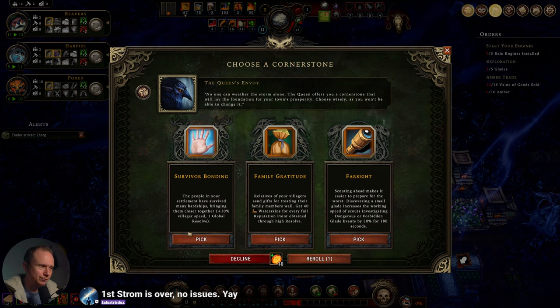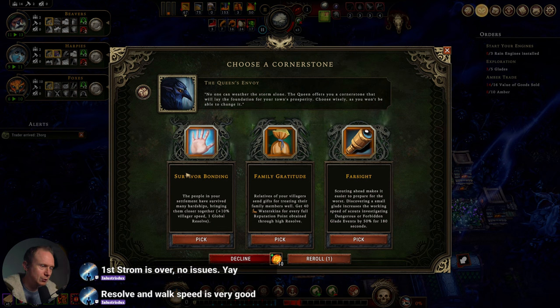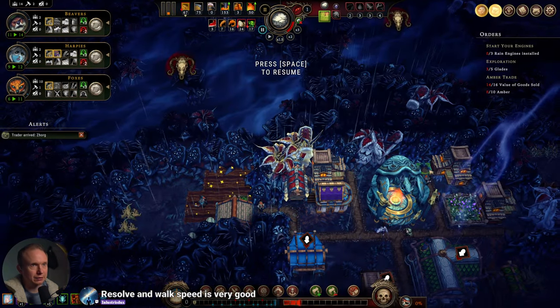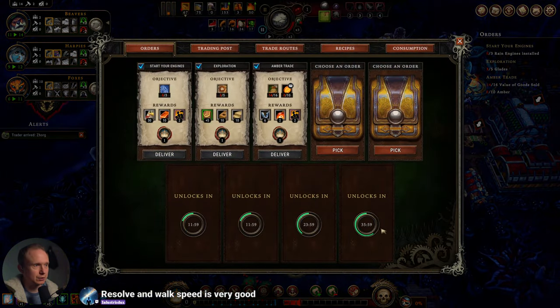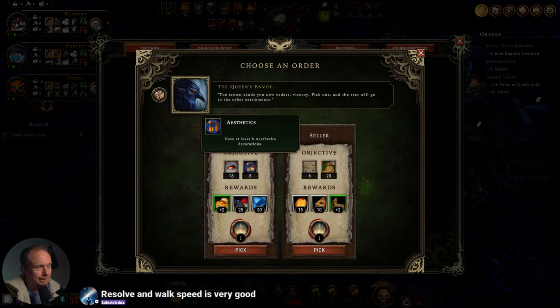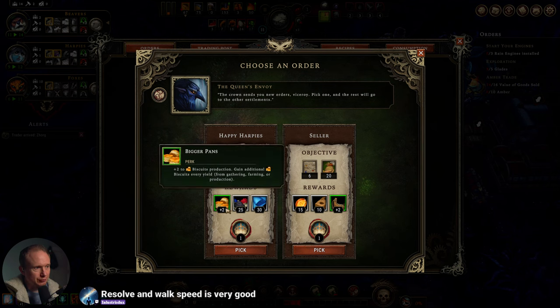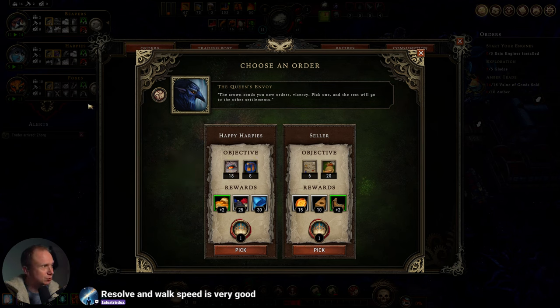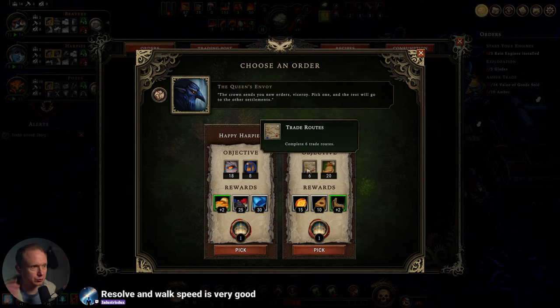We do have one reroll. That would be the other option. I think it's good enough, we'll save that. Now, let's see — we get two more of these. This one is basically free and we get biscuit production. Biscuits — we only have two that use biscuits, so for complex food that's pretty good.